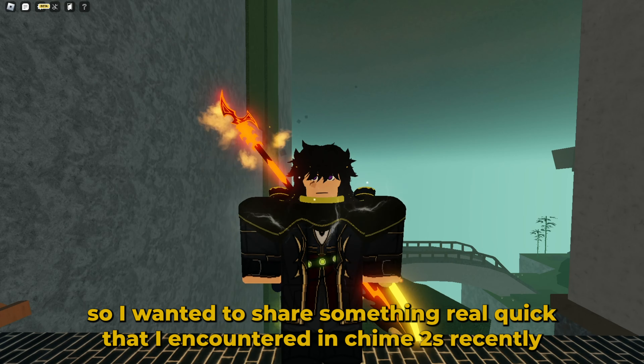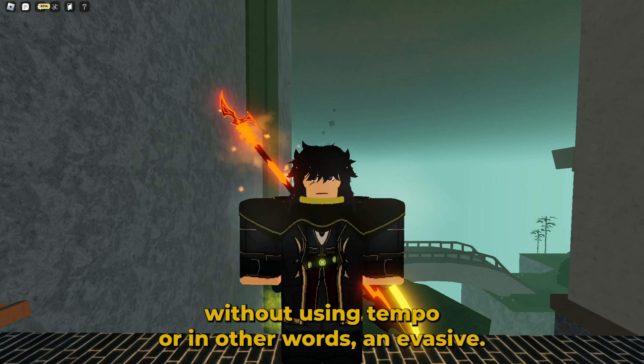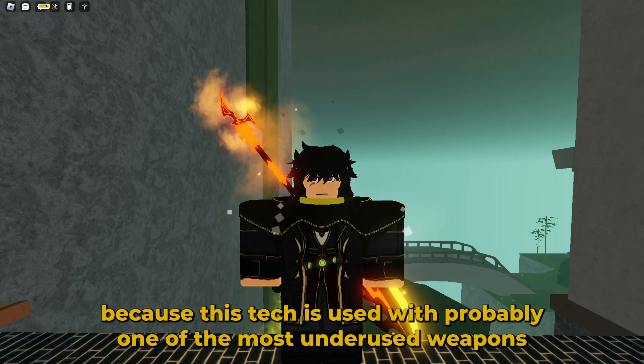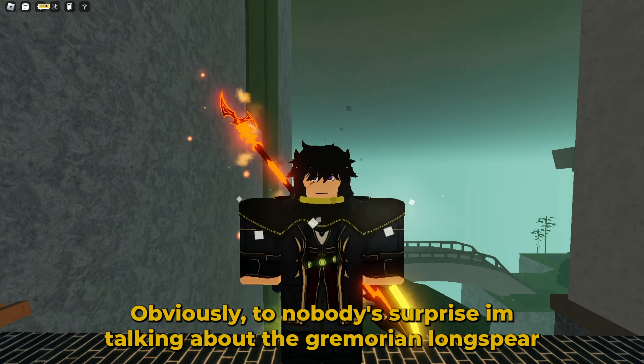Yo, what's good? So I wanted to share something real quick that I encountered in Chime 2's recently. It's some tech some dude was using that basically allows you to get out of a combo for free without using tempo, or in other words an evasive. And it's actually pretty interesting because this tech is used with probably one of the most underused weapons, so me shining some light on it might increase its usage. Obviously to nobody's surprise, I'm talking about the Grimorian Longspear.